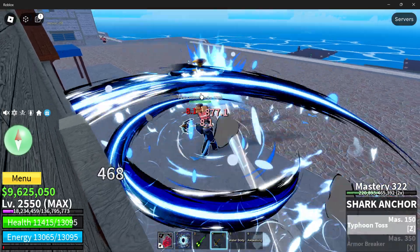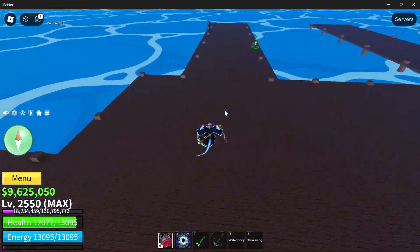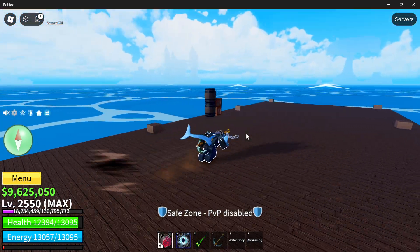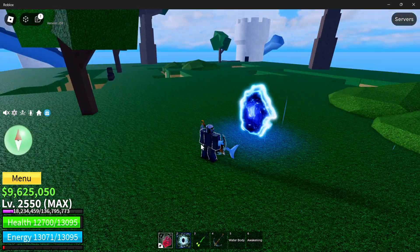First of all and most obviously, you need to be in the third sea. This looks sick and it's really good for combos, so it's definitely worth getting. You need to be in the third sea and you're going to head over to the Tiki Outpost.